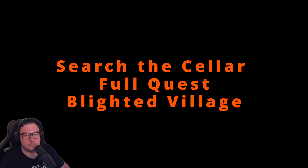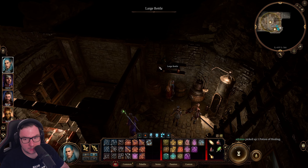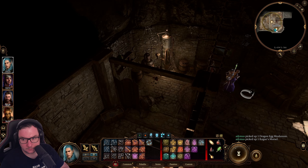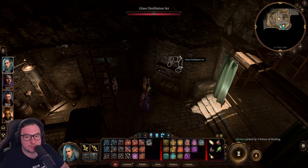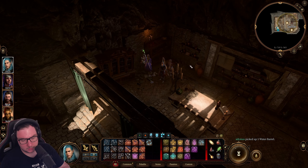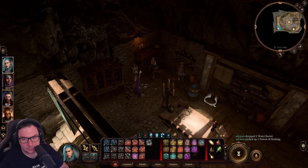Oh, put a hatch — probably this is the secret place. Let's take one portion of healing. What can we find — herbs, anything of use? Good. Okay, potions of healing — always get potions of healing, guys. That's all I can say. Okay, don't want this one because it's only water — again, we have a potion of healing.